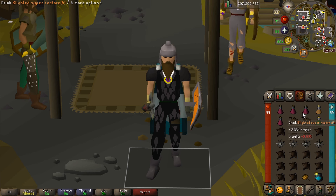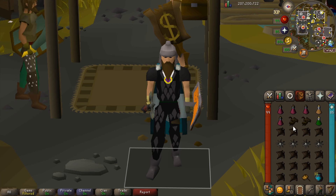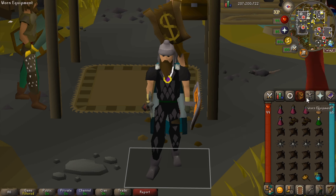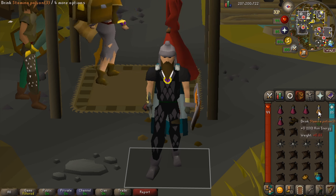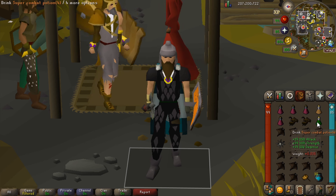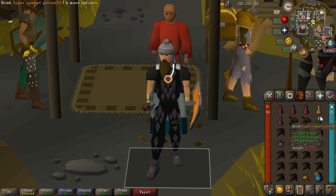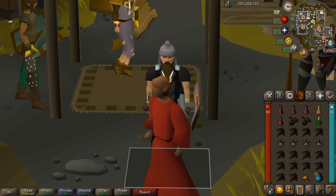Now that's enough about drops. Looking at my inventory: I bring Blighted Super Restores - I normally take three on my first trip to suss out the world and check for PKers, then come back with four on my second trip if it's quiet. We're going with four this time so you can see how my gear and inventory looks. I've got a Stamina Pot because there is an attack that drains your run energy. I've also got Super Combat to keep our stats topped up.